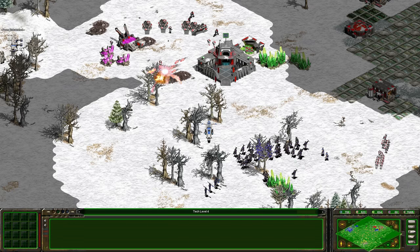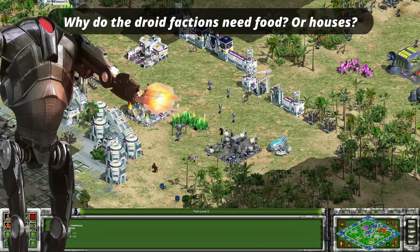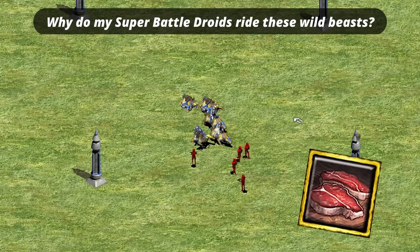Expanding Fronts of course suffers from some of the inherent strangeness found in the base game — such as why do the droid factions need food? Or houses for that matter? In the official Galactic Battlegrounds manual, which I own naturally, it says that 50 units of food — which is how much a worker costs — actually feeds the Ugnaughts who build the worker droids. So it's not like you're actually translating food to metal. That reasoning is a little iffy, and kind of falls apart when you consider they're really big droids, but I like that they tried at least.